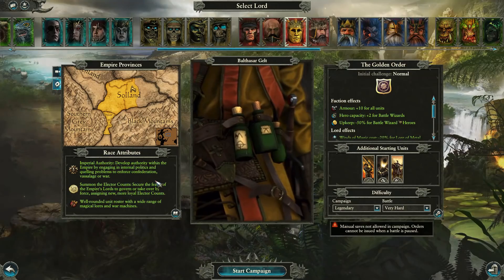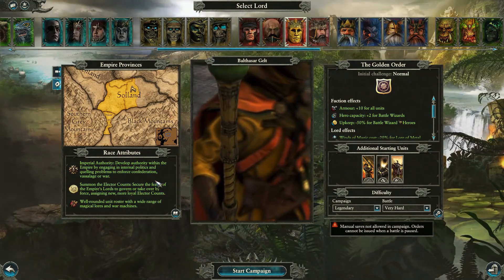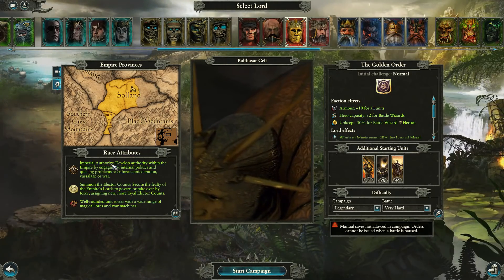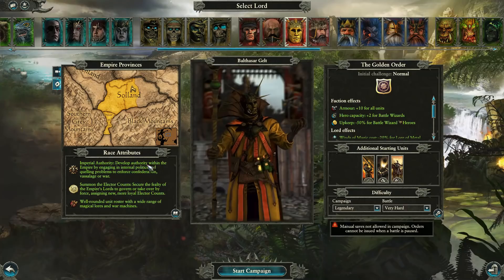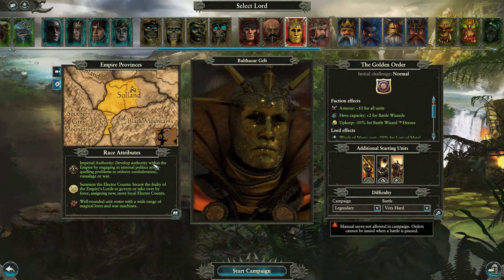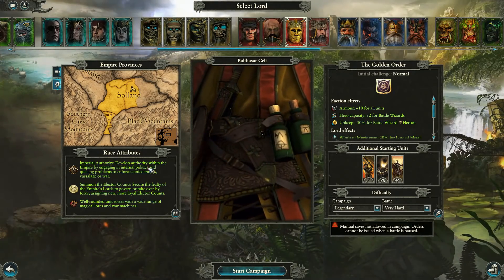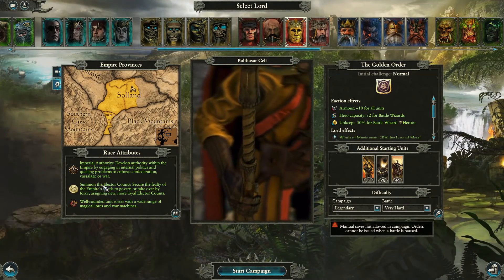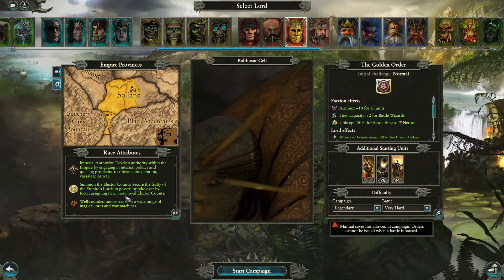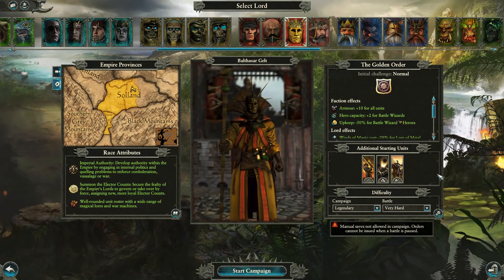Pretty much, instead of the other Empire factions going into confederation with you when they're on the brink of destruction, now you have the option - if you have high fealty from them, which is the imperial authority system, if you have 10 out of 10 you can immediately confederate. If it drops below zero then it's war. Summon the elector counts, secure the fealty of the empire's lords to govern or take over by force, assigning new or more loyal elector counts. Well-rounded unit roster as we've already seen.